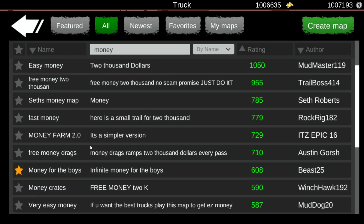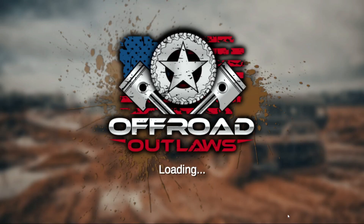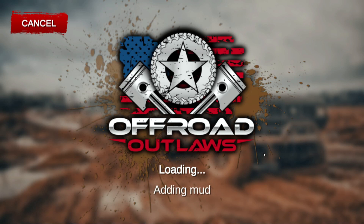You're just gonna scroll down a little bit and it's right here — it's called 'Money for the Boys.' The description says 'infinite money for the boys.' The current rating as of right now is 608 and the author is Beast25. Make sure to favorite the map if you find it helpful so you can find it again. Then go ahead and click on it, select Play, load right in — takes a couple moments.